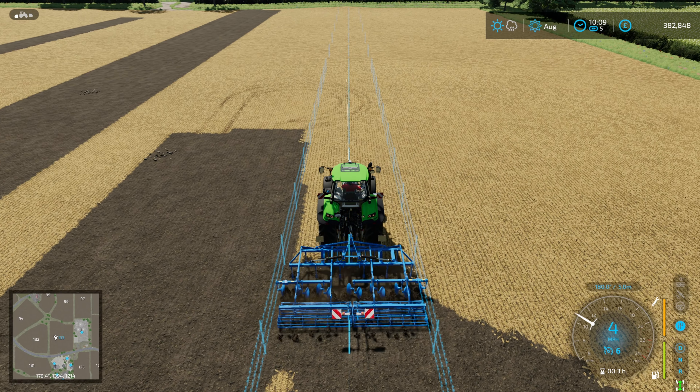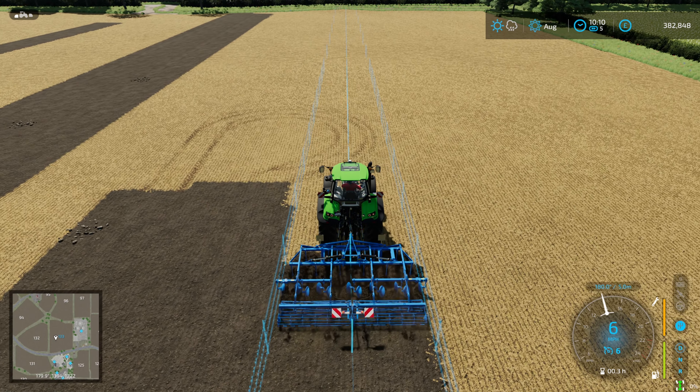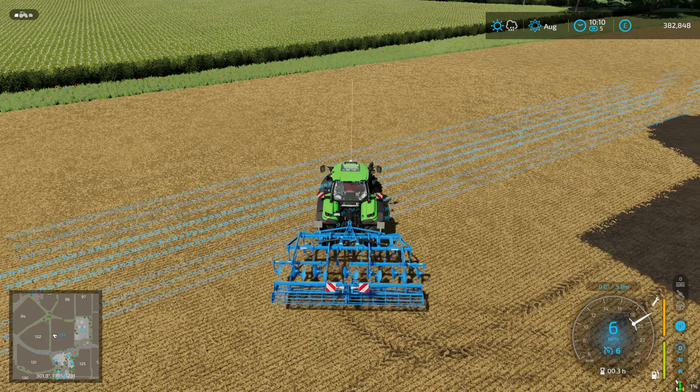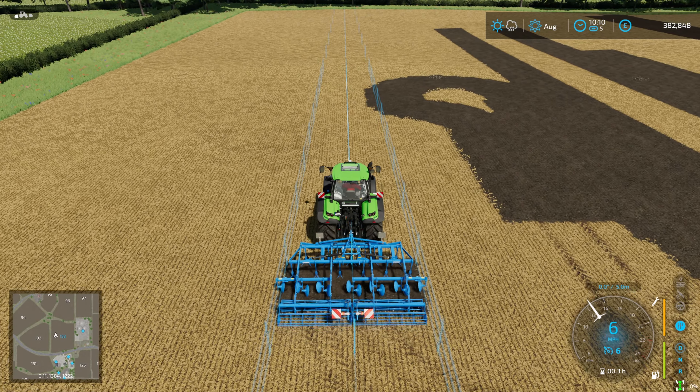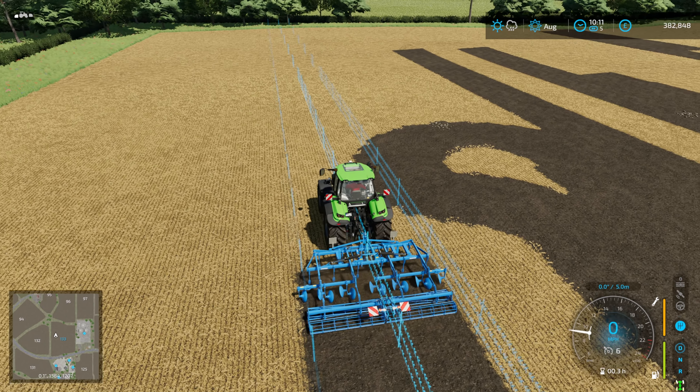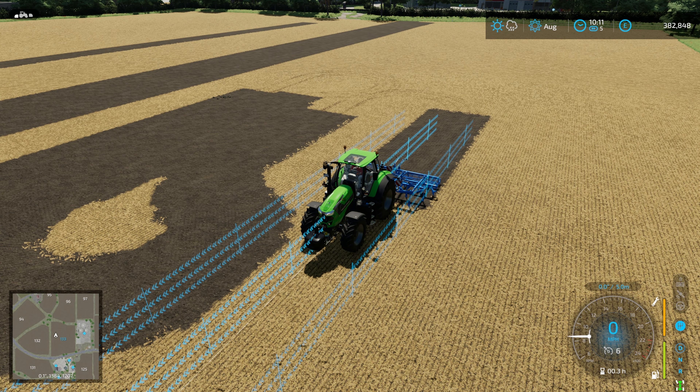One of the other nice things about VCA is pressing 4 gives you access to three cruise control speeds. You can also change the number of rows to skip — setting it to two lets the tractor make the turn more easily. The lane change function of VCA makes it very easy to skip rows. You cannot save courses to share with other players, but VCA will remember the track if you save and close the game — it keeps the last track saved, which is quite cool.